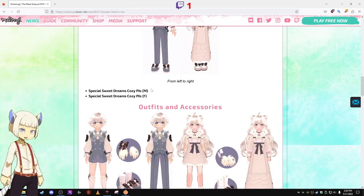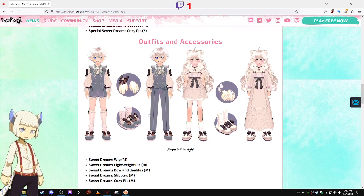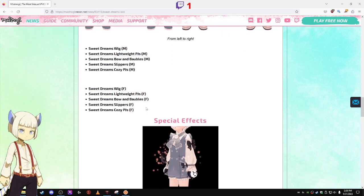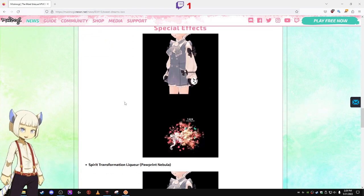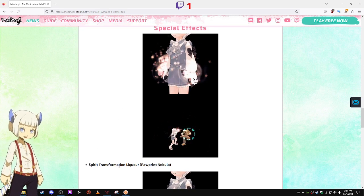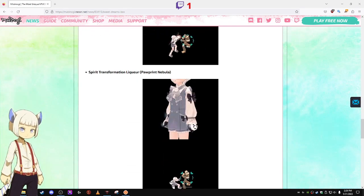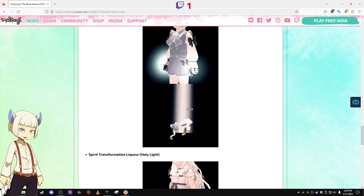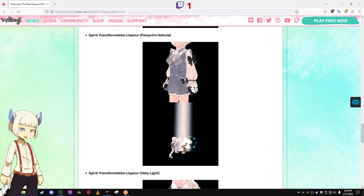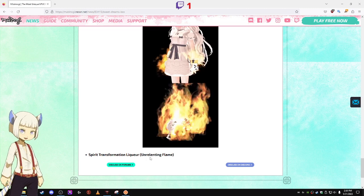There are idle animations too, and they also have these outfits without the idle animations. Then there are all the random accessories like the gloves and the shoes. For special effects, we have Spirit Transformation Licker Pawprint Nebula, Spirit Transformation Licker Holy Light — showing both what it looks like when you're standing around and when you actually hit an enemy — and the Spirit Transformation Licker Unrelenting Flame.